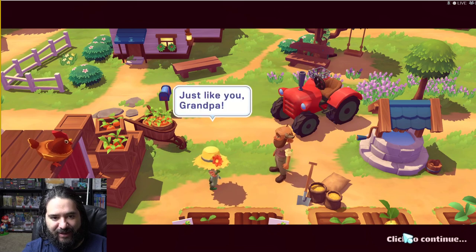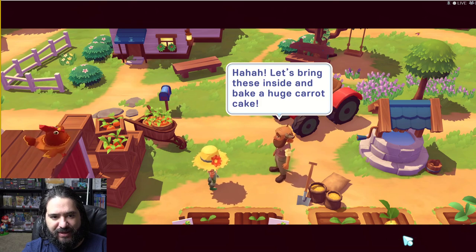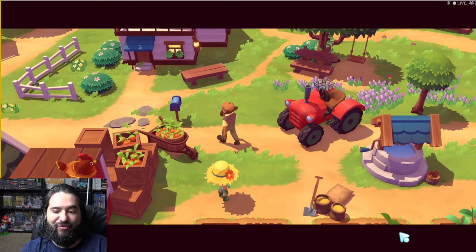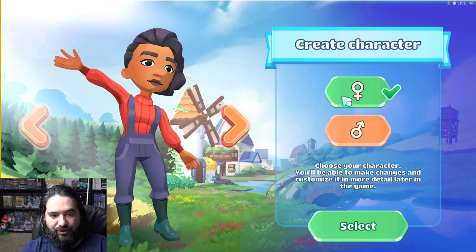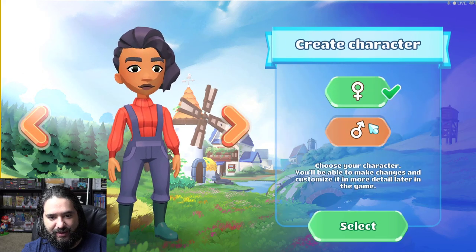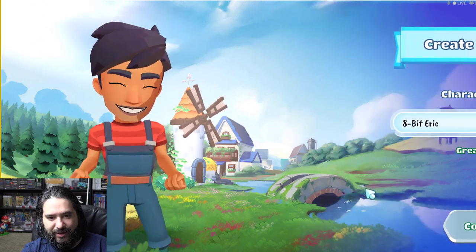'Very well done — you'll be a great farmer one day.' Just like you, Grandpa. 'Let's bring these inside and bake a huge carrot cake.' Oh man, I love carrot cake. I cannot wait to eat carrot cake again. Now we create a character — so that was just like a small little tutorial. 8-Bit Eric.